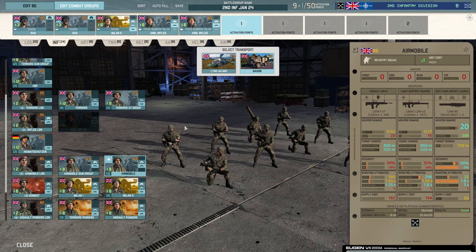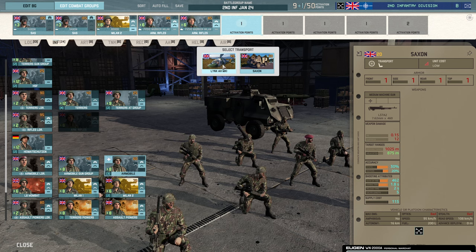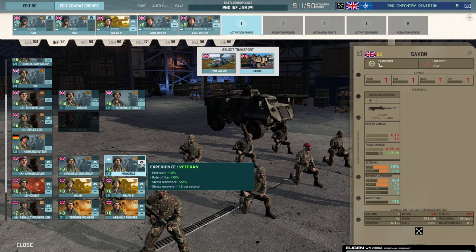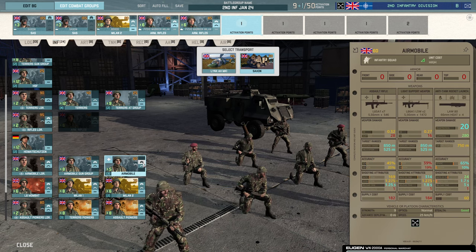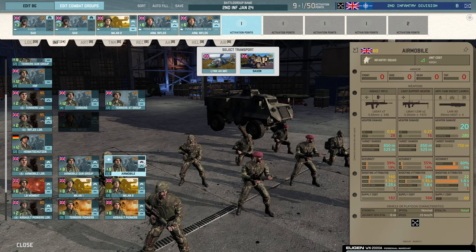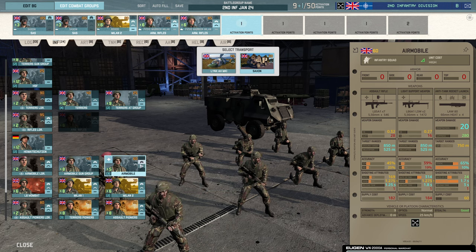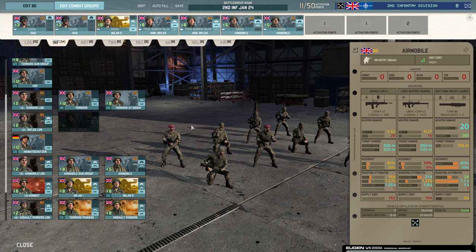Next, I'm going to take the Air Mobiles in a Saxon. You could bring them in the Lynx — I've seen that used in tournament games and Ranked, and there is a benefit on some maps for quick response. I'm happy to bring them in the Saxon for my play style. If you rank them up you only get five, but they do get all that additional stress resistance. I think five is enough for most games — you might run out in a 10v10, but for smaller team games taking them as veteran might be beneficial. So I'm taking two cards of those: ten Air Mobiles and twelve Arm Rifles.